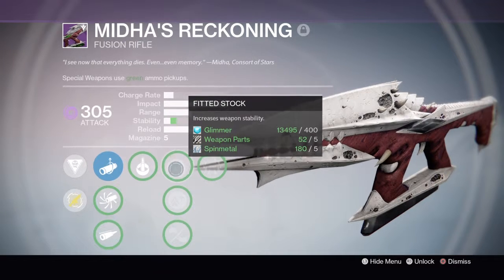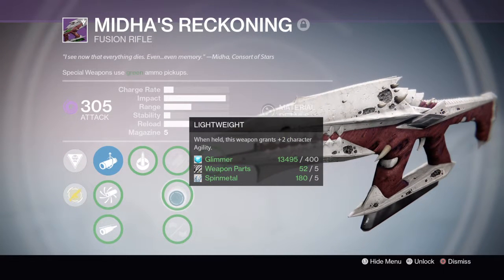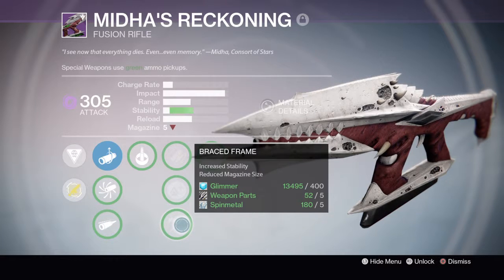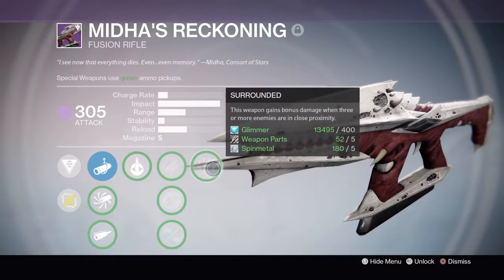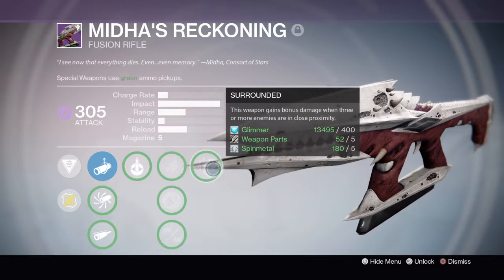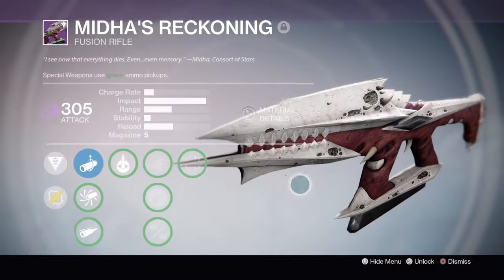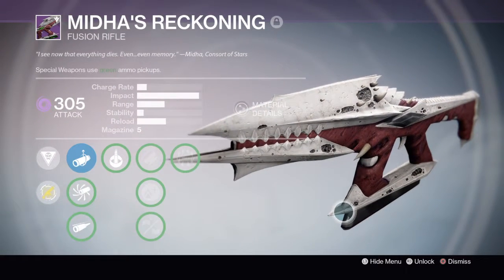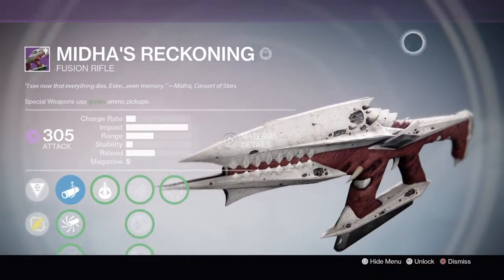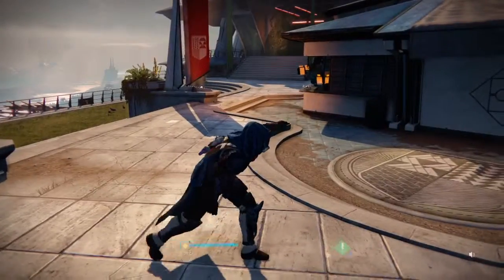Then we have increased weapon stability, plus two character agility, and increased stability with reduced magazine size. And there we have Surrounded — this weapon gains bonus damage when three or more enemies are in close proximity. So there we go, that is the fusion rifle.